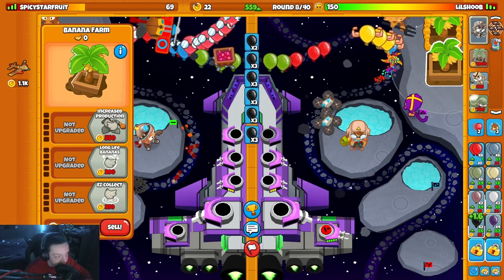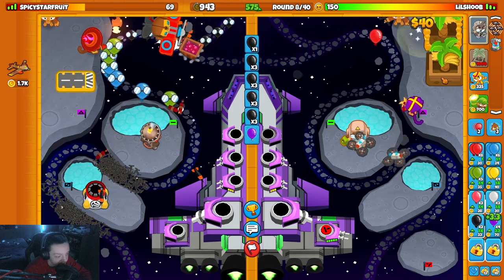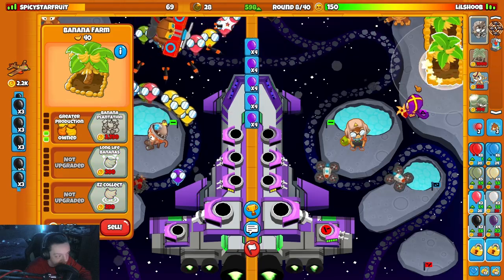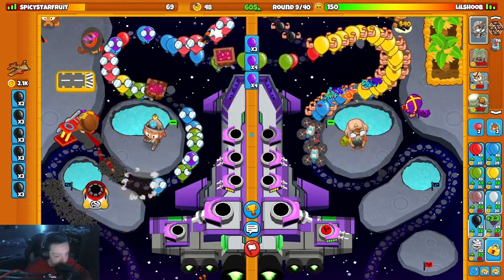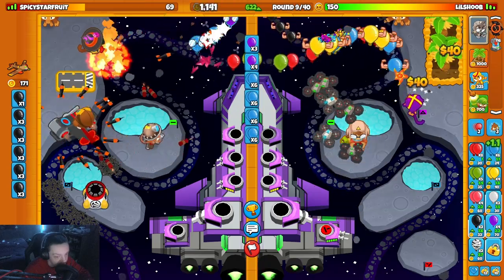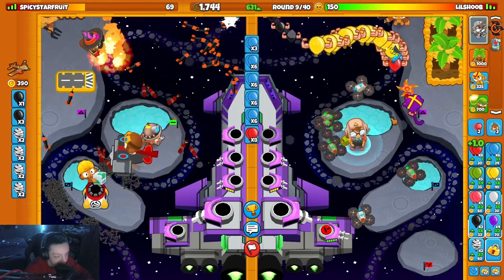Upgrade this farm. Eco could be better. I'm definitely gonna purple him — why have I not been doing that? Purple him, hopefully that bothers his wizard. It does — great. We're just gonna deploy the gang. I'm gonna float money, I think that's what I'm gonna do.